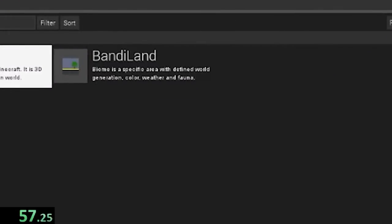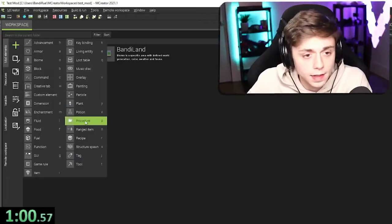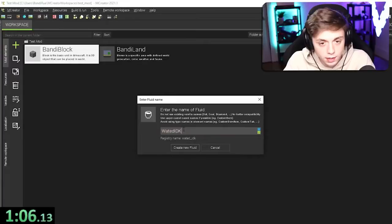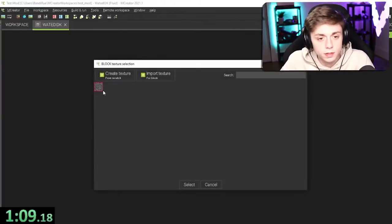We have a biome installed — less than a minute in. If this is a minute per item, this isn't gonna work very well. I don't know — create new fluid. Texture, import texture. I'm gonna have to create a texture really quick.